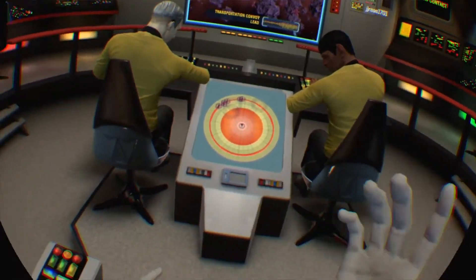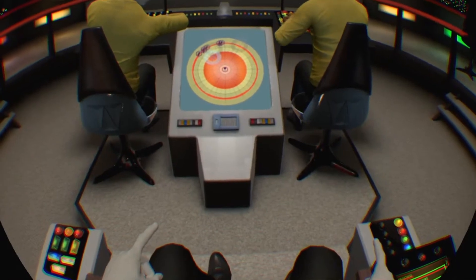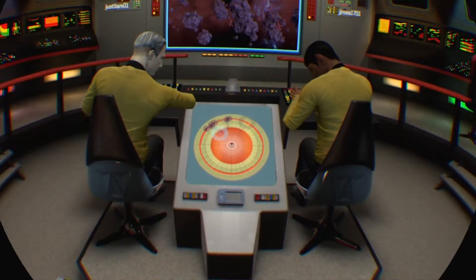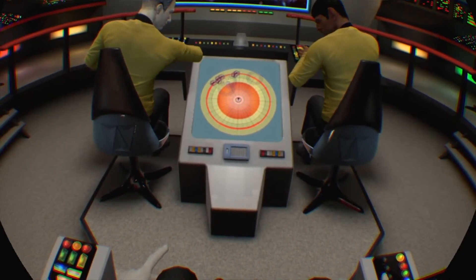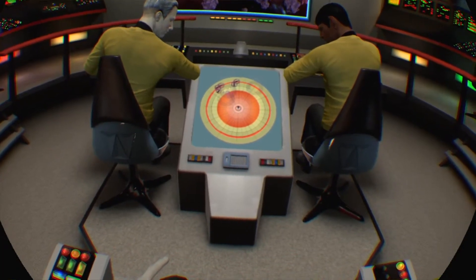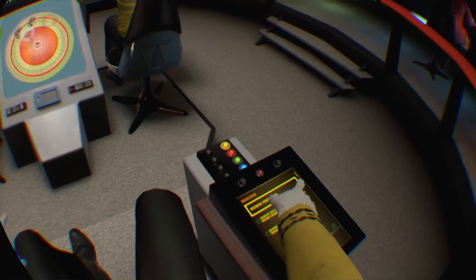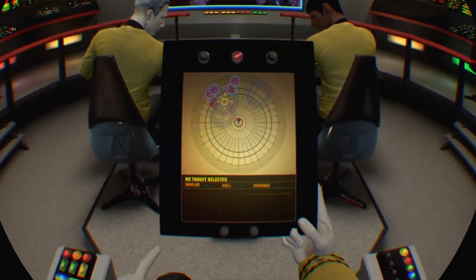The ship carrying the Borg prototype was hit bad. Maximum power to engines. You've got full power. I believe our vessel will absorb the anomaly's effects with little trouble, Captain. We need a full scan to confirm the location of the prototype through all this interference. If that containment field fails, it will create an extremely dangerous reaction — every ship here is at risk.